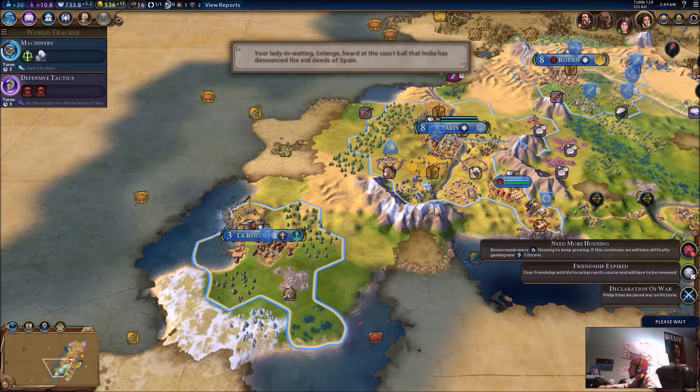How close am I to getting an envoy? Pretty far. You go there, and you can't do anything. Next turn. It's kind of a small military, but we'll probably be able to take that city.